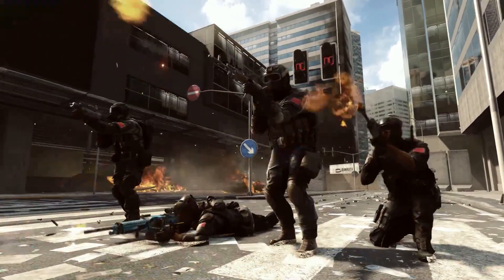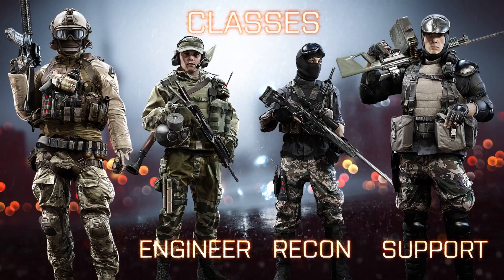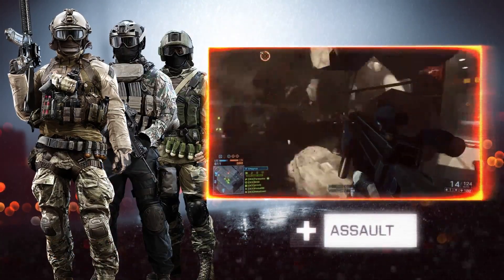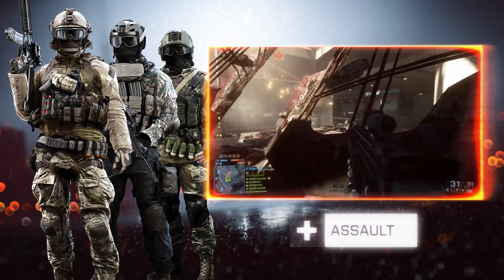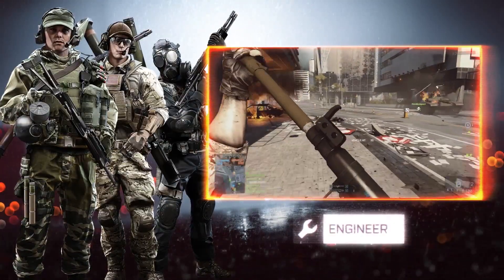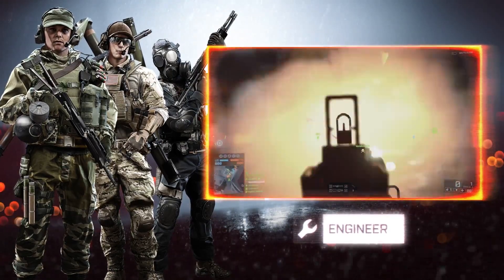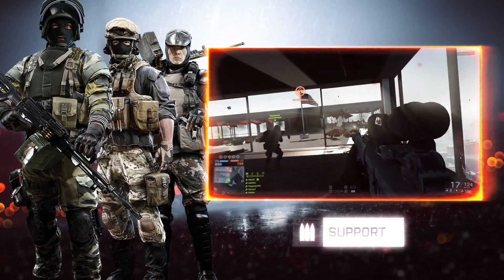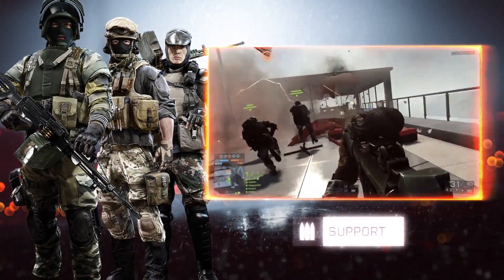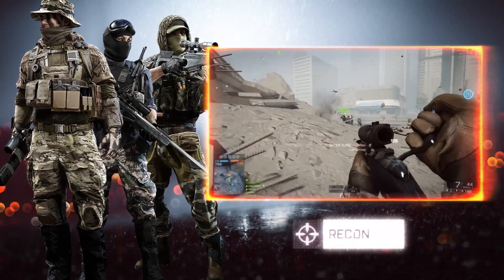You'll be presented with four classes to choose from: Support, Engineer, Recon, and Assault. The Assault class is versatile, giving you the ability to heal and revive injured comrades. Engineers are vehicle specialists — they can both take down enemy vehicles and repair their own. If you prefer laying down heavy cover fire and replenishing your squad's ammunition, the Support class is for you. And lastly, the Recon class specializes in taking down enemy targets through the lens of their scope.